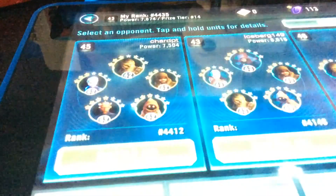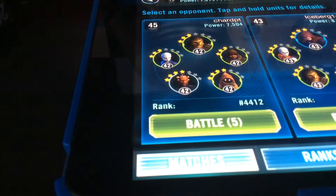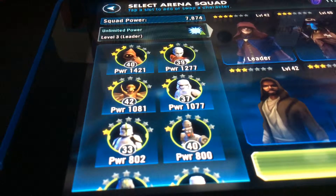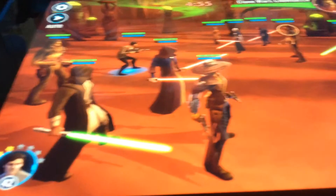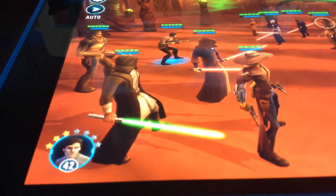Doing an arena fight. Eeny meeny — let's just throw this one because he has an awesome dark spell. Yeah, that's an okay deck. It's Valentine's Day, so happy Valentine's Day!